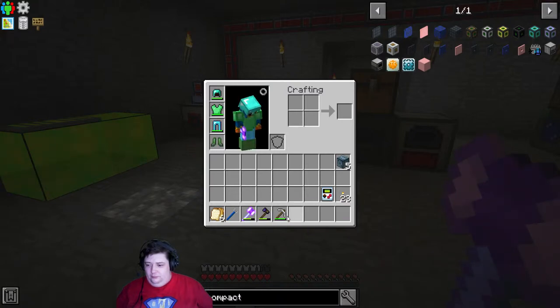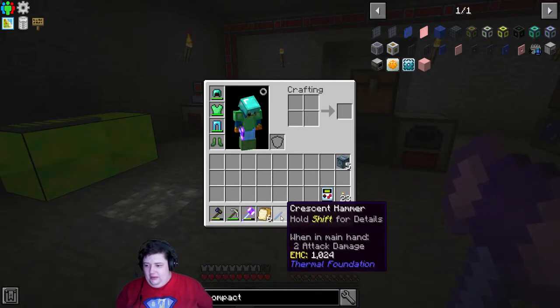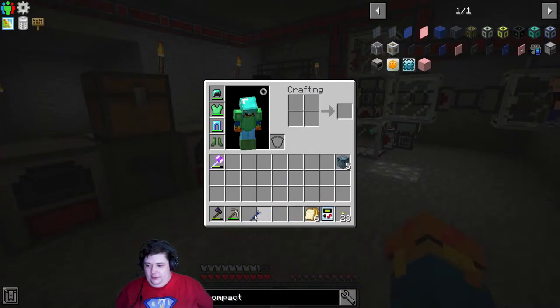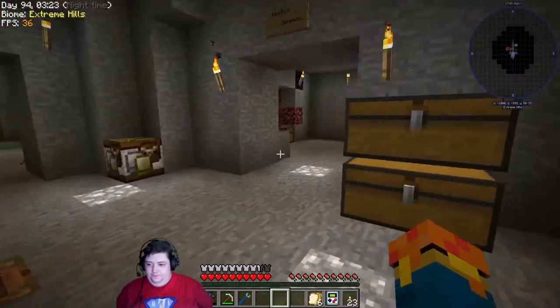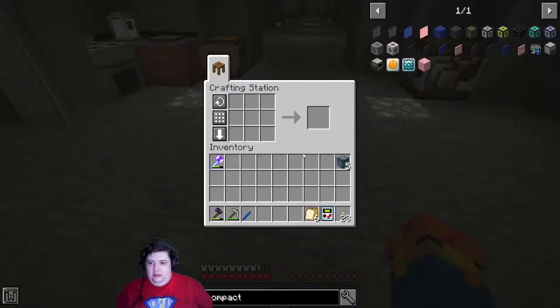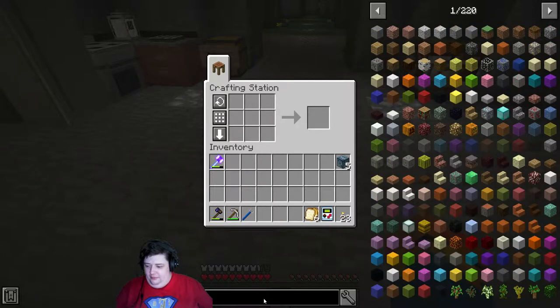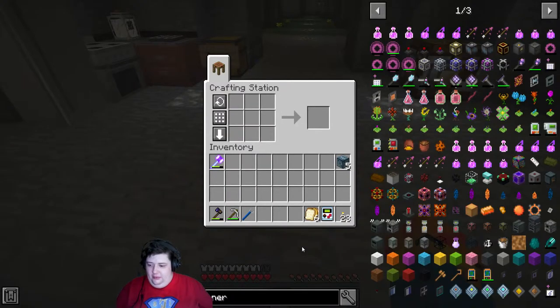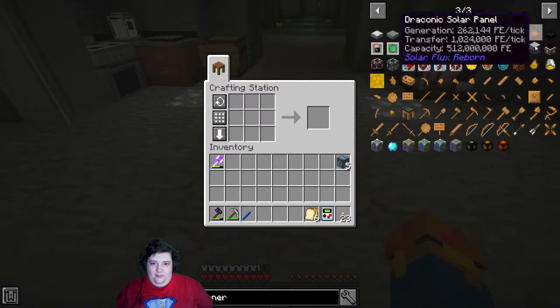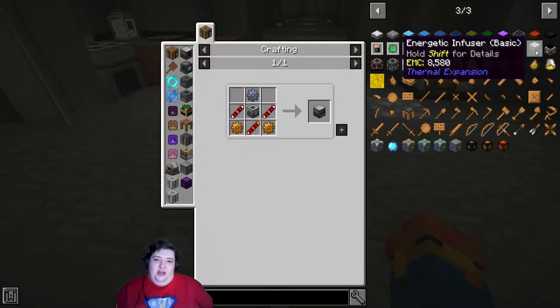Let's go ahead and put the armor on and get everything back into the slots they belong in. So I guess we can just go ahead and build — it's an energy... I can't remember the name. Energizer, maybe? I know what it looks like, but for the life of me I cannot remember what it's called.